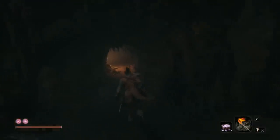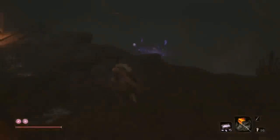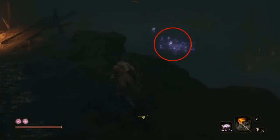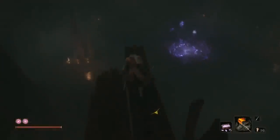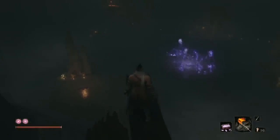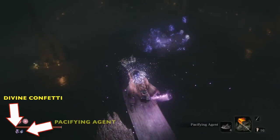This fight is pretty simple, I think. After some really tough mini boss fights, I'd say we can get to him fairly easily. Make note of that structure there — you might actually need it at some point in the fight to help block some of his magic. Don't forget to take your Pacifying Agent and your Divine Confetti right before the fight, and switch over to your Shuriken so you have it handy.